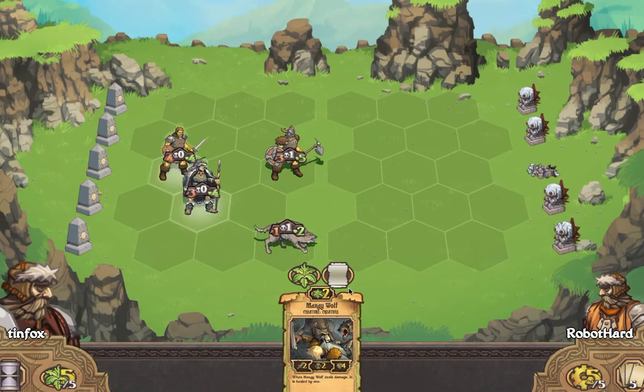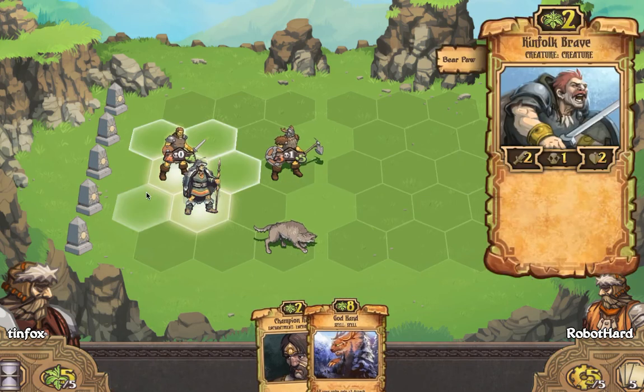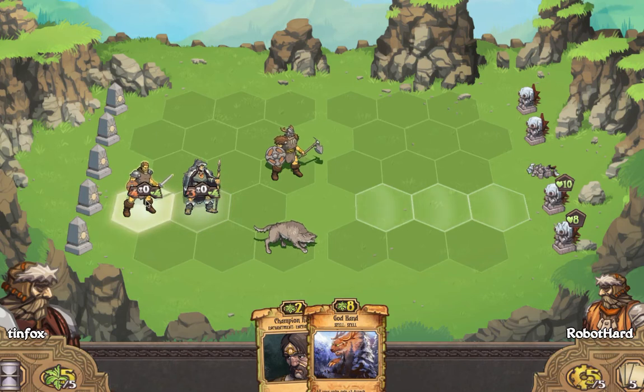All right, Mangy Wolf is good, but we can get two scrolls. I don't want to put all our eggs in one basket, but beefing up this Kinfolk would be pretty good. The reason for that is the one countdown is just so huge.